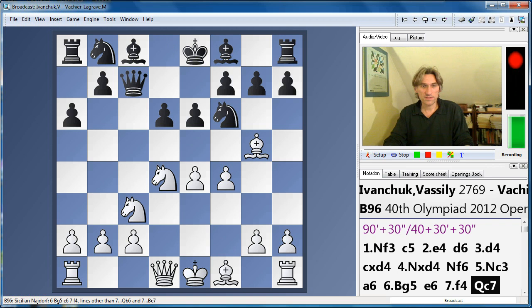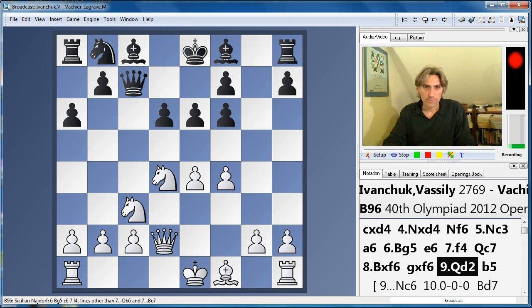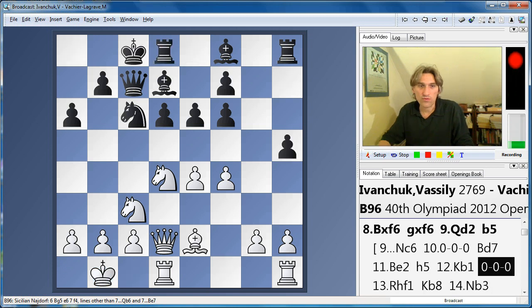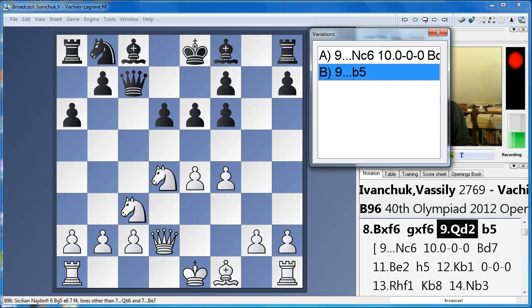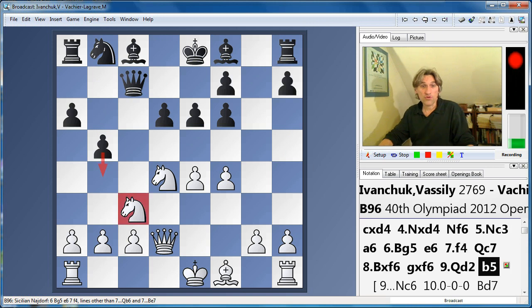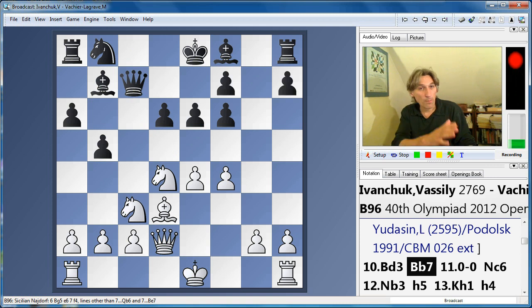And now Qc7 — this is something of a sideline from Vachier-Lagrave, but not a bad move. Of course, it invites white to double the f-pawns. But this is now a very unbalanced position. Black has the two bishops and a clump of pawns in the middle. The standard counter-attacking move in the Najdorf is b5 — you want to advance, drive the knight away and weaken white's control over the centre. The problem is, this makes it less easy for black to castle on the queenside.